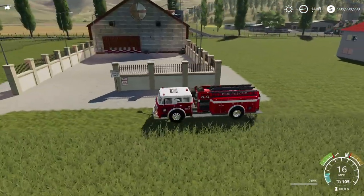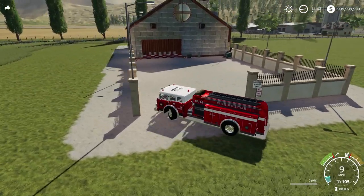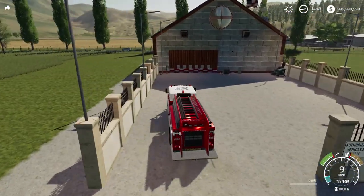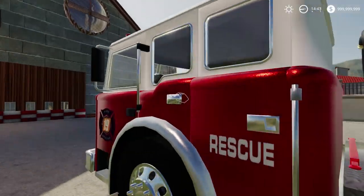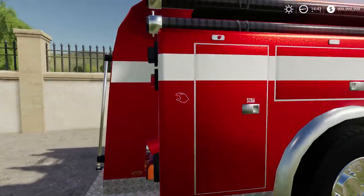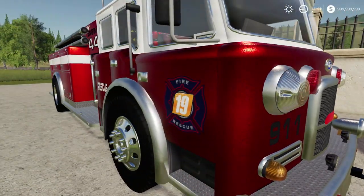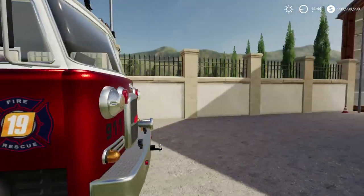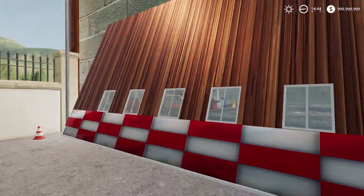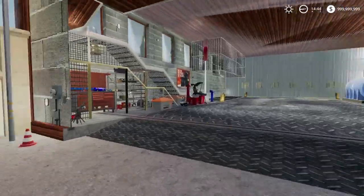We also have that fire station which has been around for a while, and I really like it — super clean, cool stalls. Let's go ahead and pull in. Authorized vehicles only — that's us, boys! I've waited for this moment for so long. Seasons is out as of the recording of this episode. I'll have a proper snow video coming out soon, so be on the lookout. There we go — open up the door! Cool window up there.